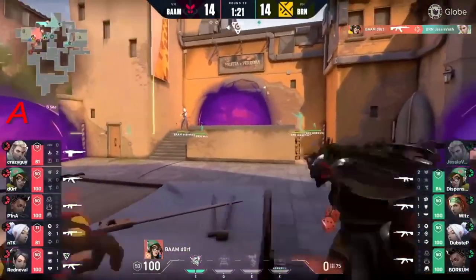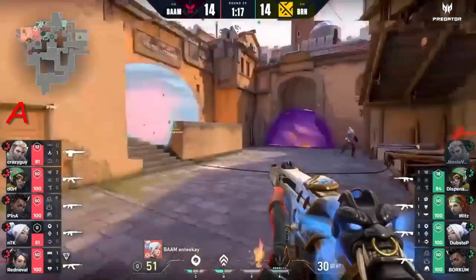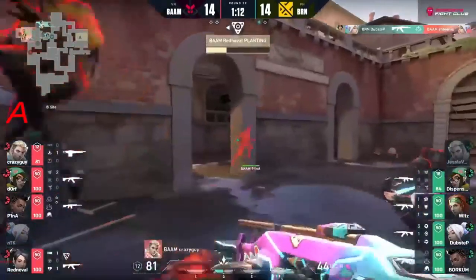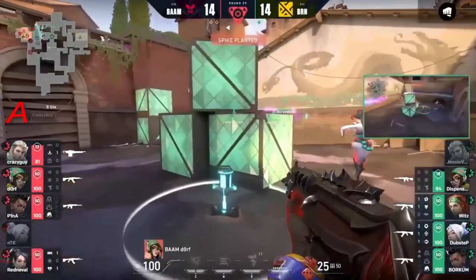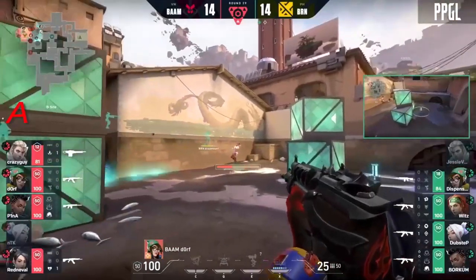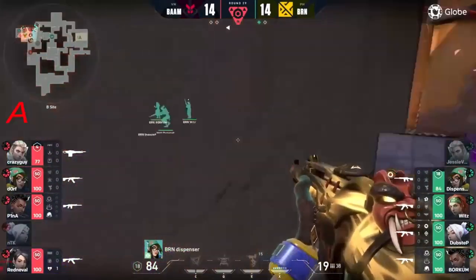Jesse vash jumped up on top of that wall for that kill - that was a very clever play to get it! That's a 4v4 - he somehow managed to bring balance to it. Now they've got them all locked in towards that site, convinced there's nobody towards back of B. Looking really good right now.